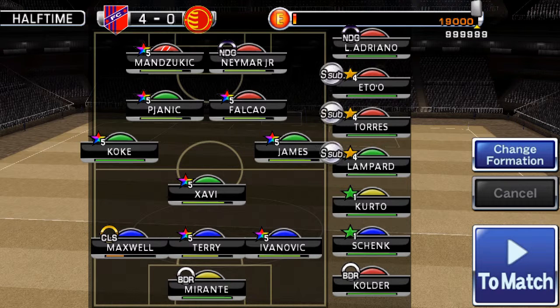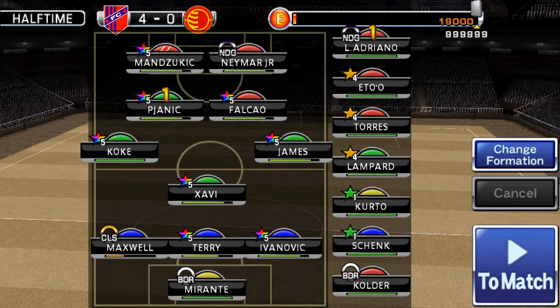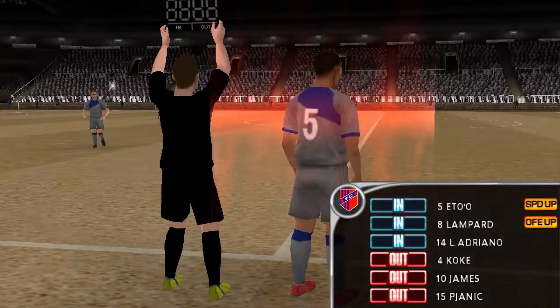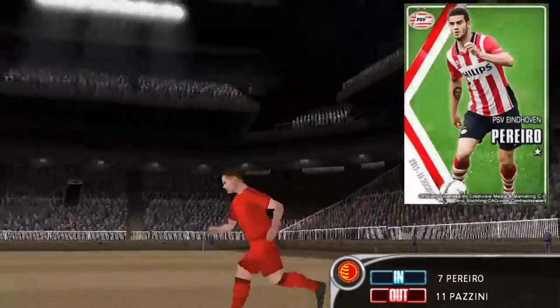I got Adriano — I think I'm gonna put him in. Lampard or Toros? Let's give Lampard a try. There we go, checking out. Three subs in — they're making a substitution, so he gets his call. Can he respond? They get us started.